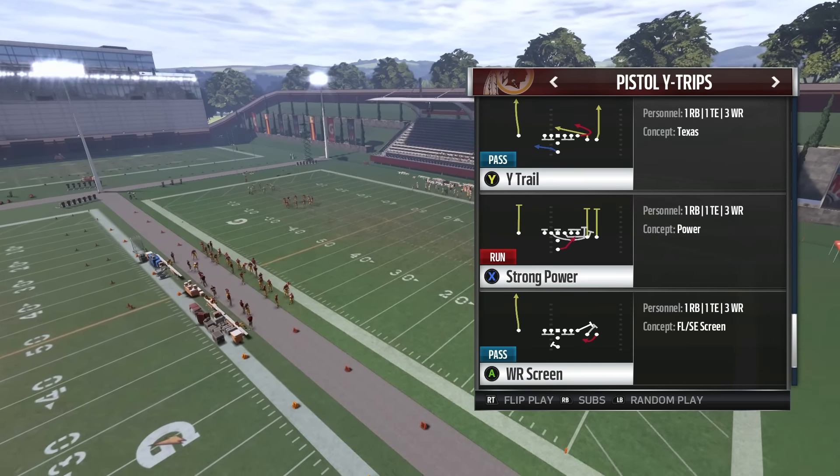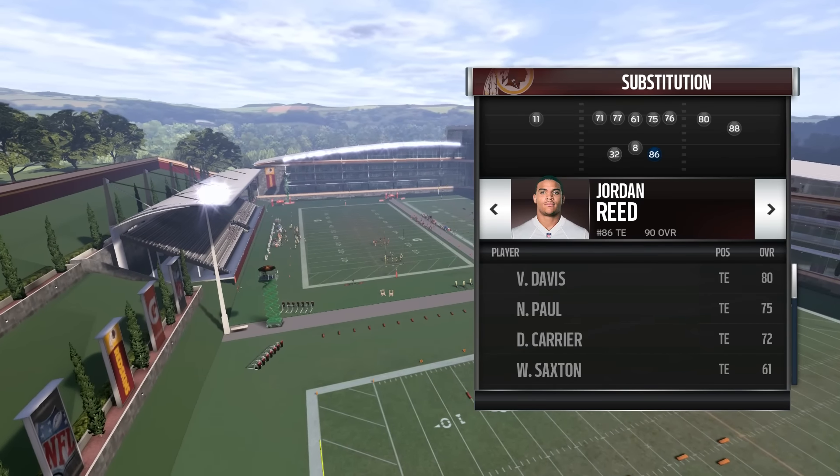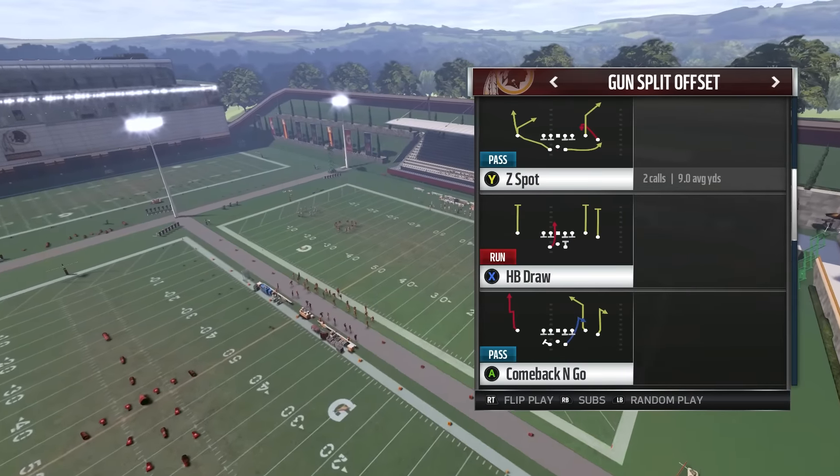The play is out of split offset — you're going to want to put your best pass-catching running back here. One more quick announcement: I'm going to be streaming tonight around 6 or 7 Eastern on YouTube, so you guys will get a notification when I go live. Put your best pass-catching RB in, and the play is Z Spot.